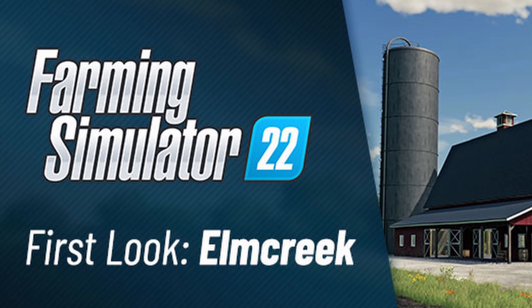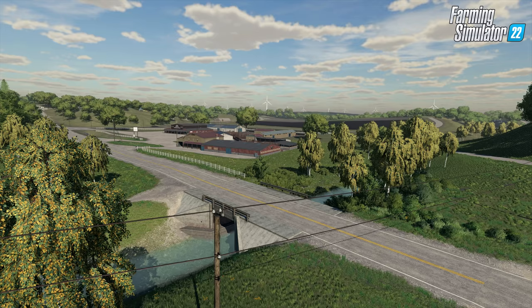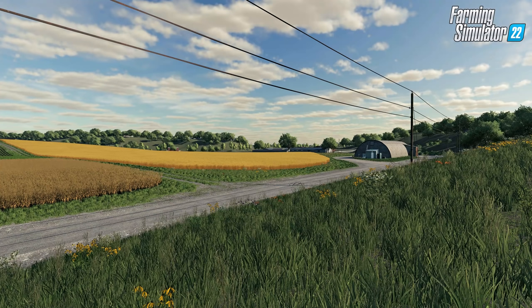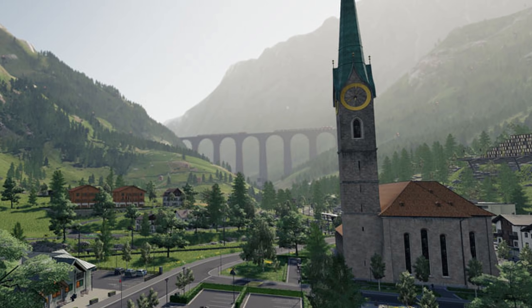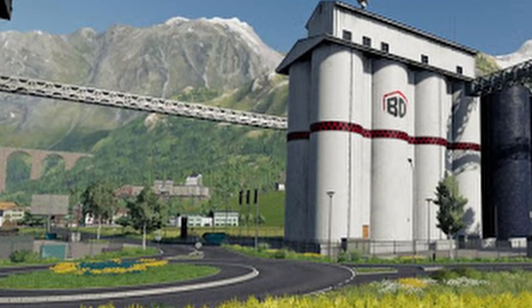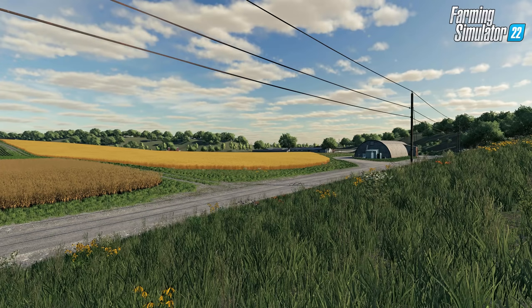Base game Farming Simulator 22 will include three maps, similar to Farm Sim 19 — two new maps and one rebuild of a Farming Simulator 19 map. The rebuild will be Erlengrat, the alpine expansion DLC map. It sounds like the redesign may revolve around the production chains side of things, though that's speculation. The upgrade details haven't been fully confirmed yet.